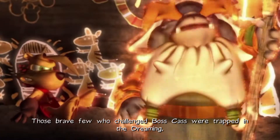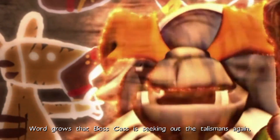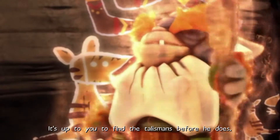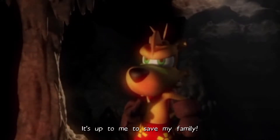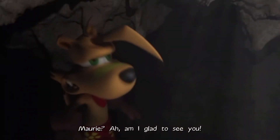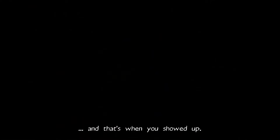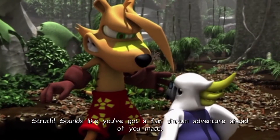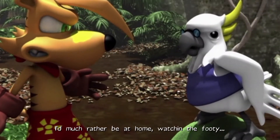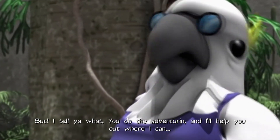Those brave few who challenged Boss Cass were trapped in the dreaming. Mom? Dad? Word grows that Boss Cass is seeking out the talismans again. He must be stopped at all costs. It's up to you to find the talismans before he does. It's up to me to save my family. Oi, Ty! Are you okay? Murray! Am I glad to see you! You're never going to believe what just happened — I was playing in the forest when the ground suddenly... and that's when you showed up.